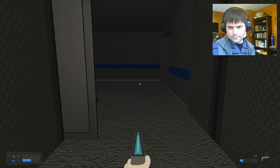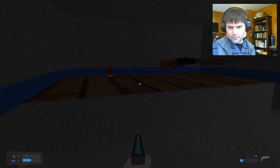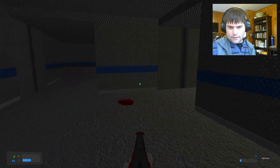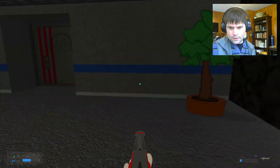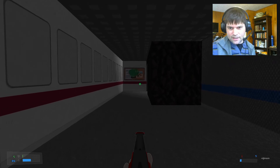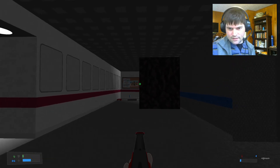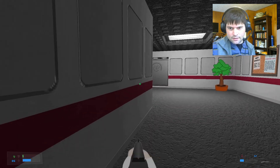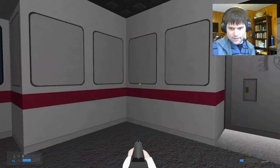Oh, before I do that — this room has a shotgun. Now we're going to go in this red room. Get the armor. Here's that guy waiting for us — take care of him. I think I'll get out my shotgun. Neutralize that guy.